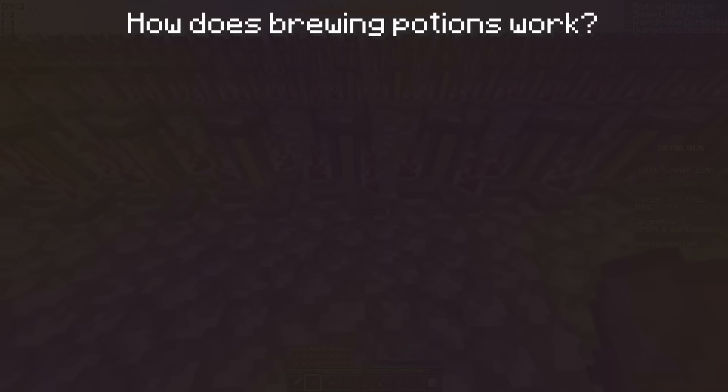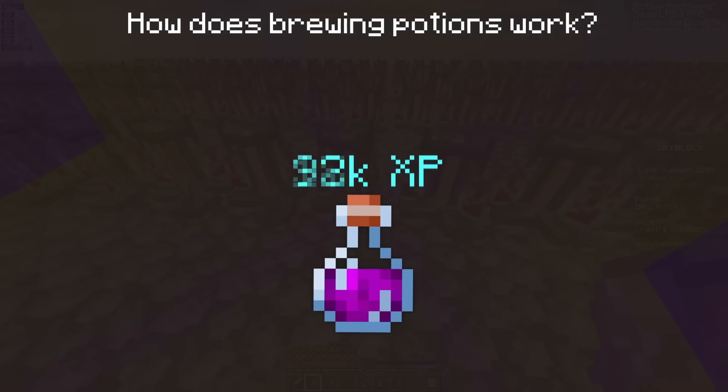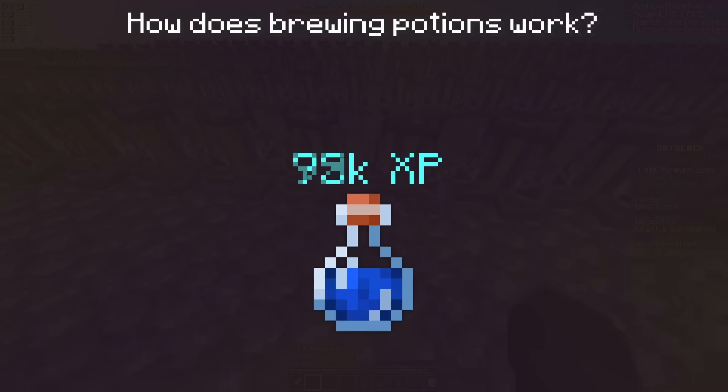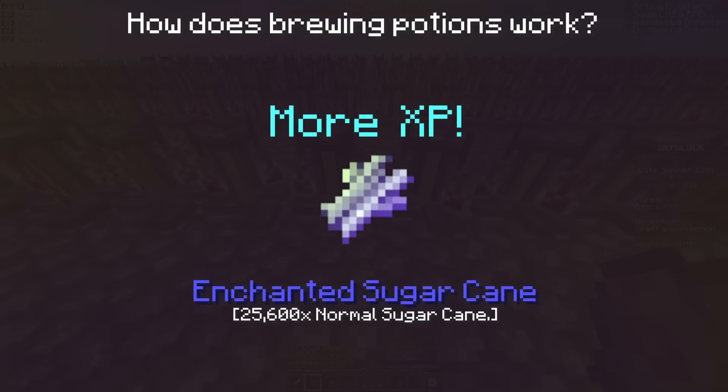Now how does brewing potions level your alchemy skill? It works in a very simple manner. Basically, the types of potions that you brew will affect how much XP you gain from them, so if you use stronger or more potent ingredients, you will get more XP in return.